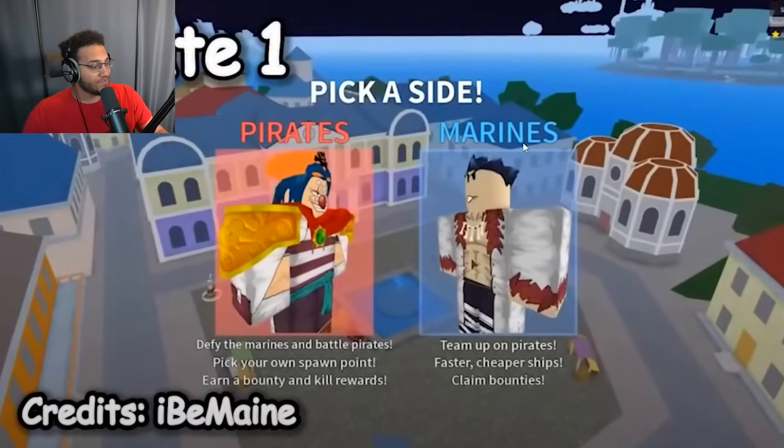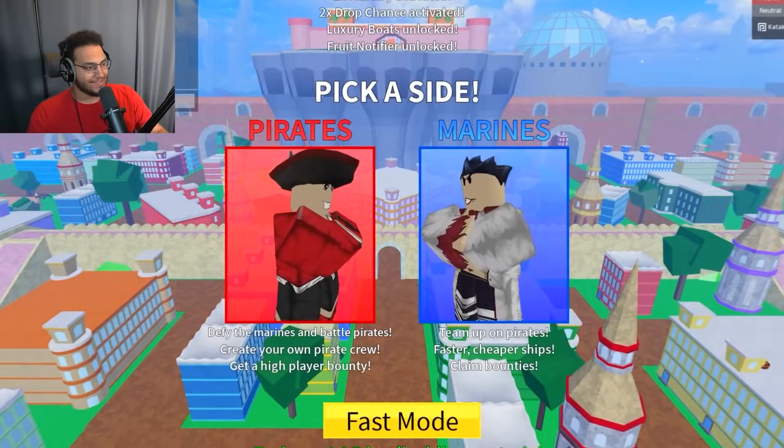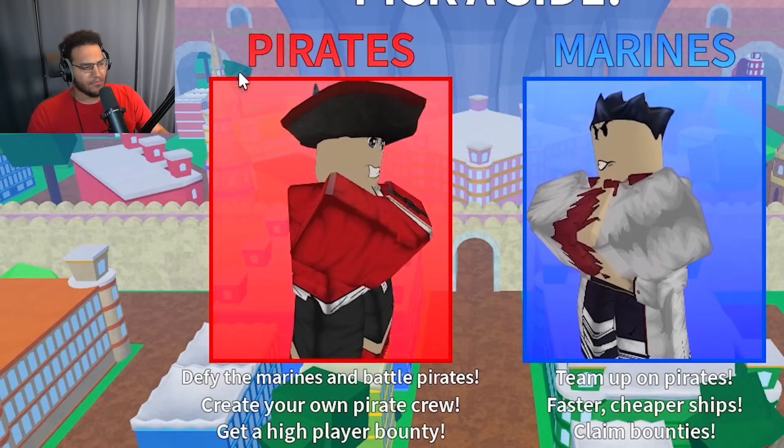So this is the old menu screen. It looks pretty much the same, except there's one difference — look at that Buggy. But if we log into the game now, this is what it looks like now. It's no longer Buggy; it's some random pirate guy.